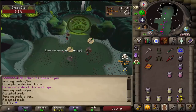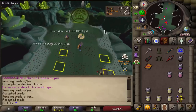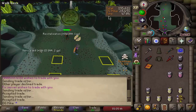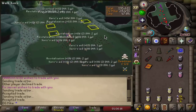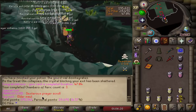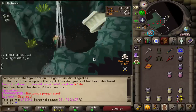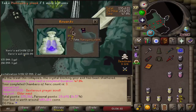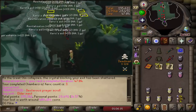Good luck everyone. That sounds extremely good and we had 28,000 points so we actually had the most points in this raid. Let's see what we got - purple, first time ever please. We got another - oh my god, we got a double drop: Dexterous prayer scroll and Elder maul! What the fuck, that is sick. We also got some planks and gold ore which is pretty useful. Oh my god, double drop, that's amazing.